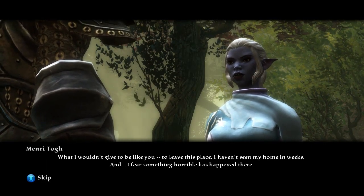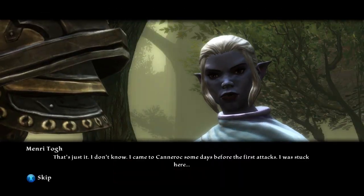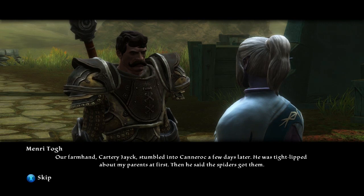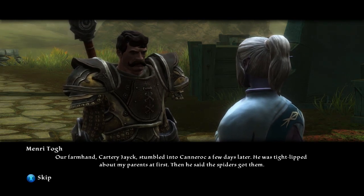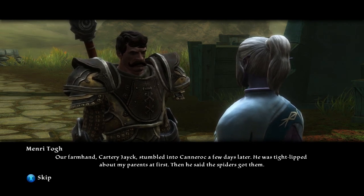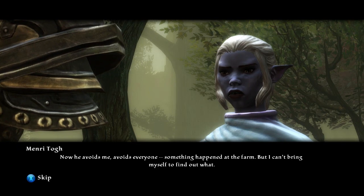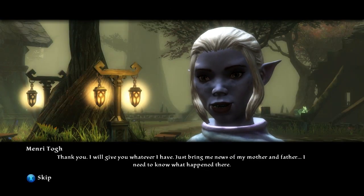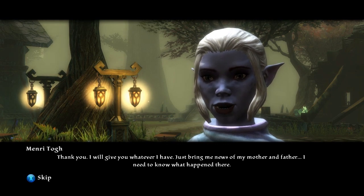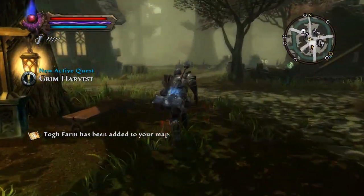Stranger: "I heard you aren't afraid to pass through Webwood. I haven't seen my home in weeks and I fear something horrible has happened there." What happened? They came to Canarock before the first attacks. Their farmhand, Cartery Jake, stumbled into Canarock a few days later — he was tight-lipped about her parents at first, then said the spiders got them. Now he avoids everyone. Something happened at the farm. I'll go find out what he's hiding. She'll give me whatever she has — just bring news of her mother and father.